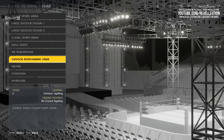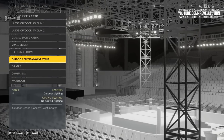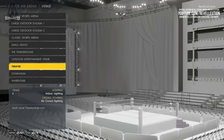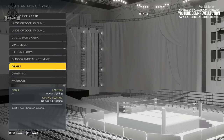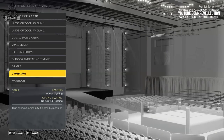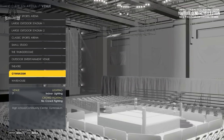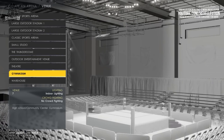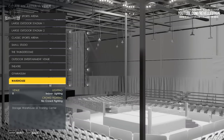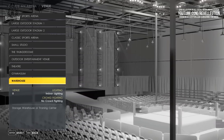Venue 5 is the outdoor entertainment arena, with outdoor lighting and no option for crowd fighting, inspired by outdoor casino concert event centres. Venue 6 is the theatre venue, with indoor lighting and no available crowd fighting, inspired by multiple level theatres or ballrooms. Venue 7 is the gymnasium, inspired by high school or community centre gymnasiums. The final venue, Venue 8, the Warehouse Arena, is modelled after a storage warehouse or training centre, with indoor lighting and no crowd fighting.